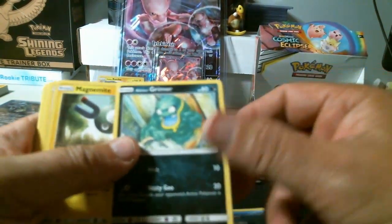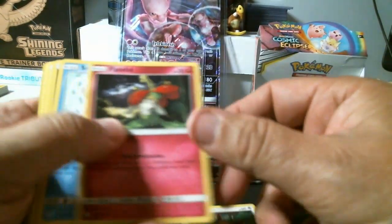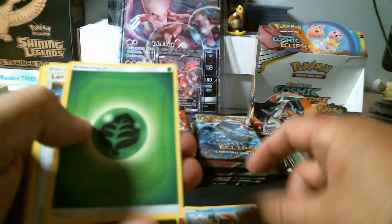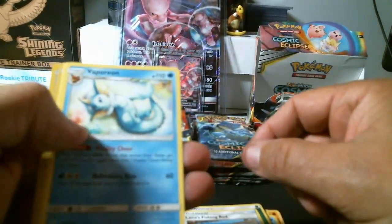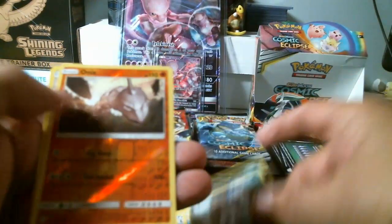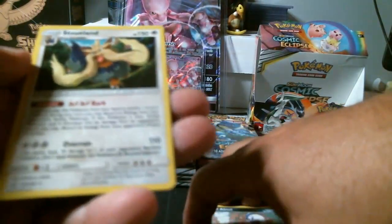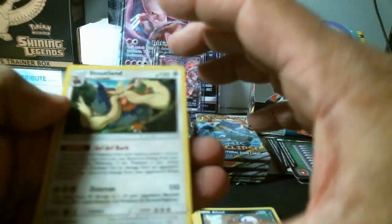Grimer, Magnemite, Eevee, Flabebe, Sneasel, Greenleaf energy, Lana's Fishing Rod, Vaporeon, Absol, Onix. Reverse holo common and a rare holo Stoutland.